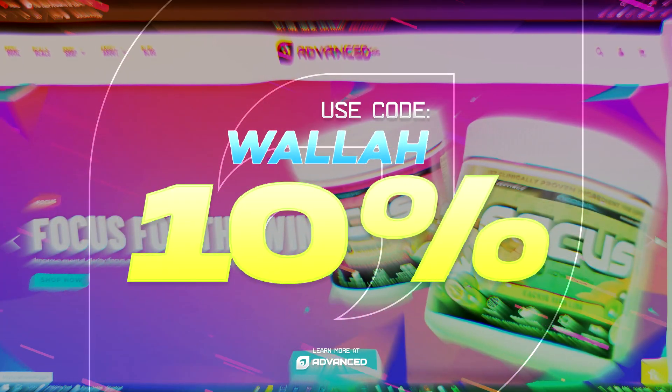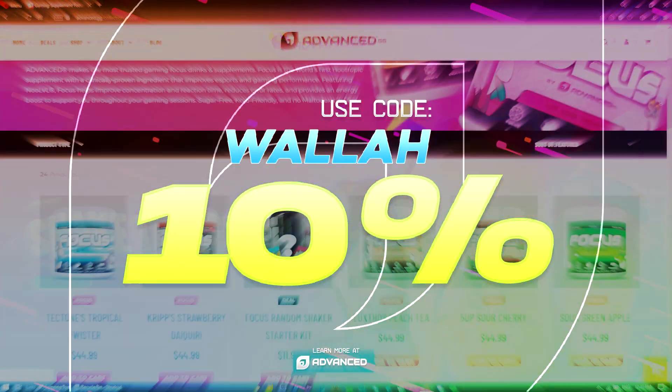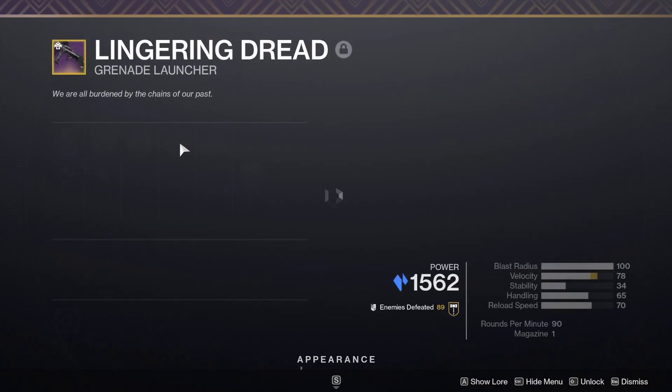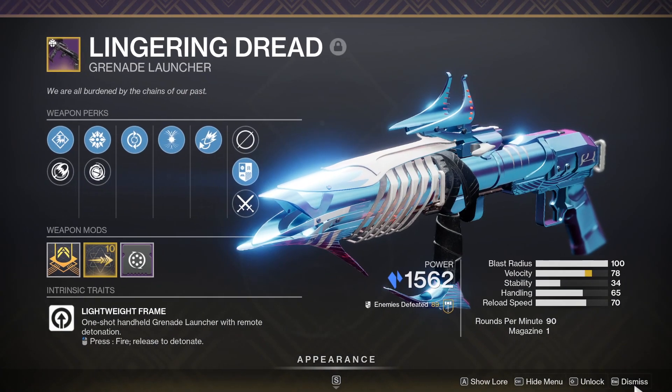I need more people to use my advanced GG code so I can get my own personal flavor. Please use it. Thank you. It has come to my attention that a grenade launcher has Harmony on it, and it's a primary one at that.